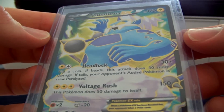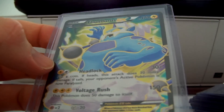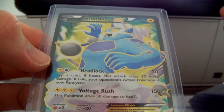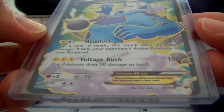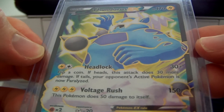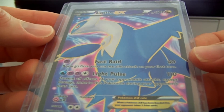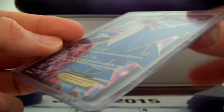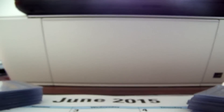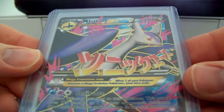We have a Thundurus EX Full Art. I can't believe how cheap these are going for now, guys — like, I looked it up. These are going for like $5 or $6. That's crazy. I'm actually thinking about picking up a couple of Full Arts just to have duplicates on the cheap side. We've got one Latios Full Art — really cool card, super excited to have it. It'll probably grade a 9 because there's one ding of whitening right on the corner, sadly.